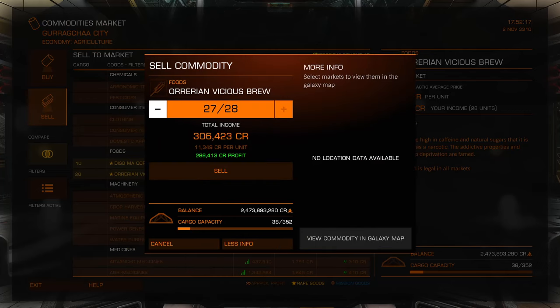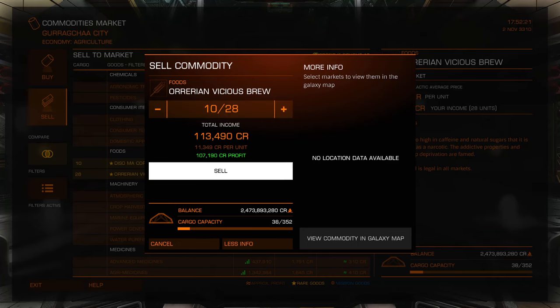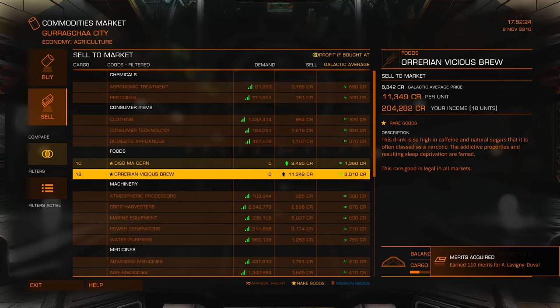And how about this other item? 110 merits for 10 units, so 11 per unit. That's got to be price-based because the difference between these two items is the price. So the most expensive commodities per unit are going to generate the most merits.